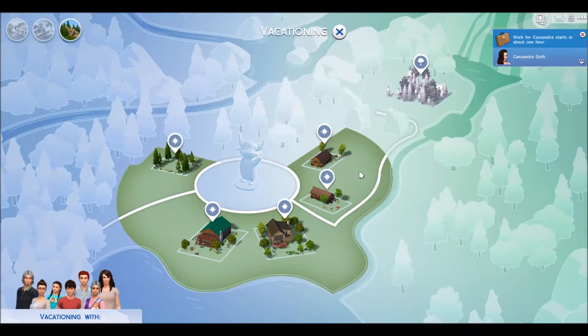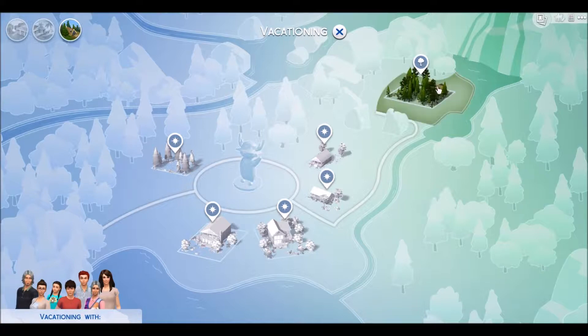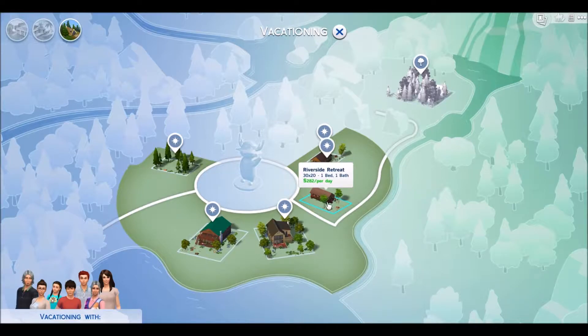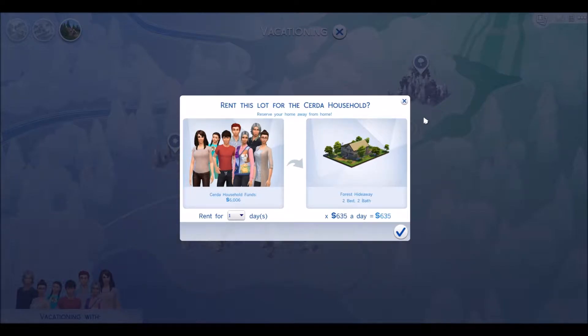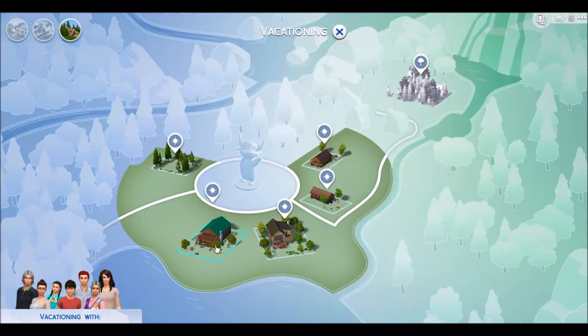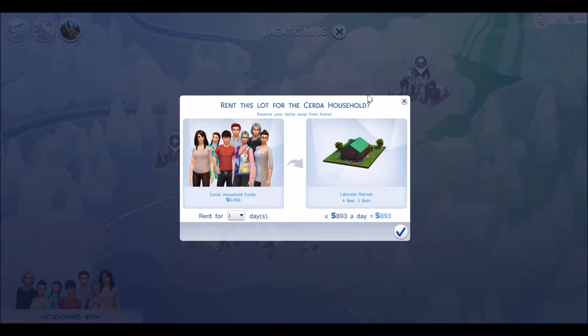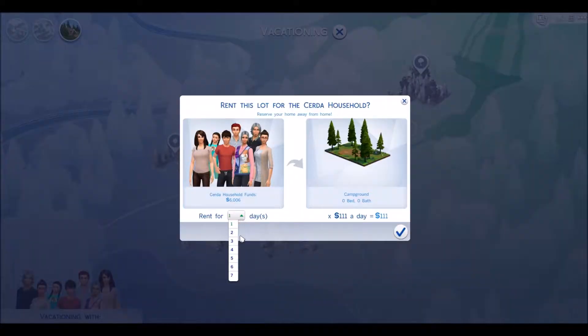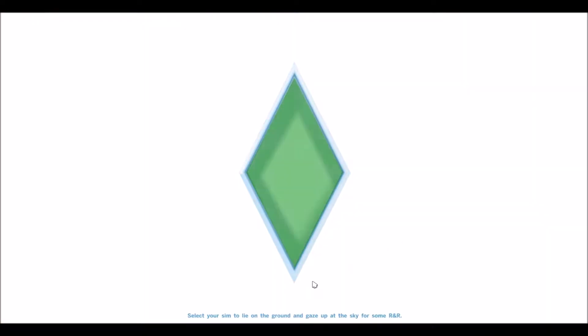Tents are like a thousand dollars — this is pretty crazy. Let's see what they have: there's the Green Getaway, which is one bed, one bath; the Riverside Retreat, also one bed, one bath; the Forest Hideaway, which is two bed, two bath; and the Lakeside Retreat, which is four bed, three bath. If we rent that for three days, that's a lot of money and it exceeds our budget. So we're not gonna do that — I think we're gonna go with the basics and head to the campgrounds for three days.